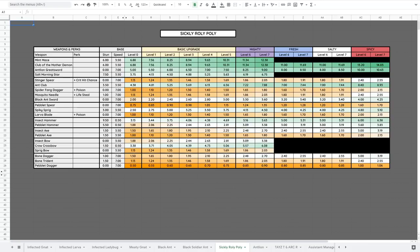The Sickly Roly-Poly — probably most people's favorite new insect — wanders the sandbox, picnic table, trash heap, and surrounding grass areas. They are weak to Spicy, Generic, and Slashing, and resist Stabbing. They have a lot of health and can heal themselves, so you may not want to bother fighting them until you have the Mint Mace or Club of the Mother Demon — those are the two best options. The Ant Club does pretty well too. A bow will just take a very long time.